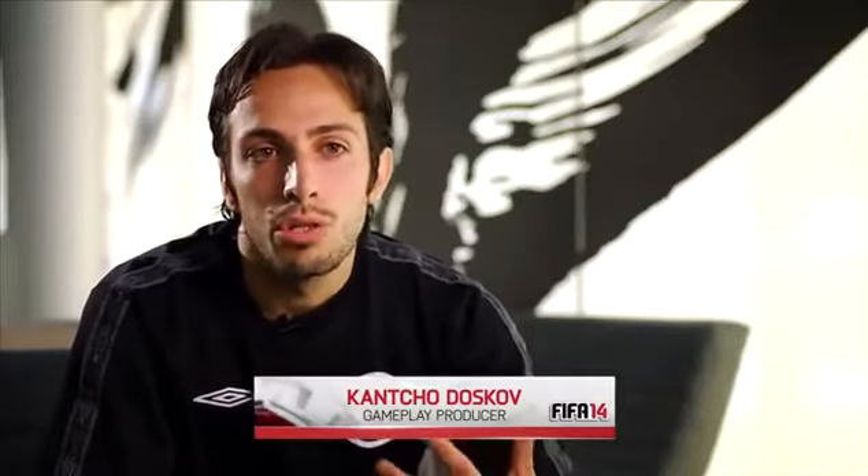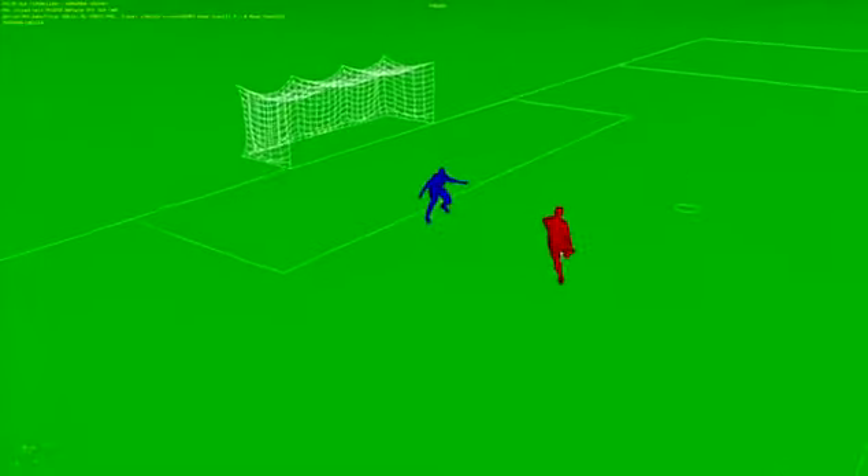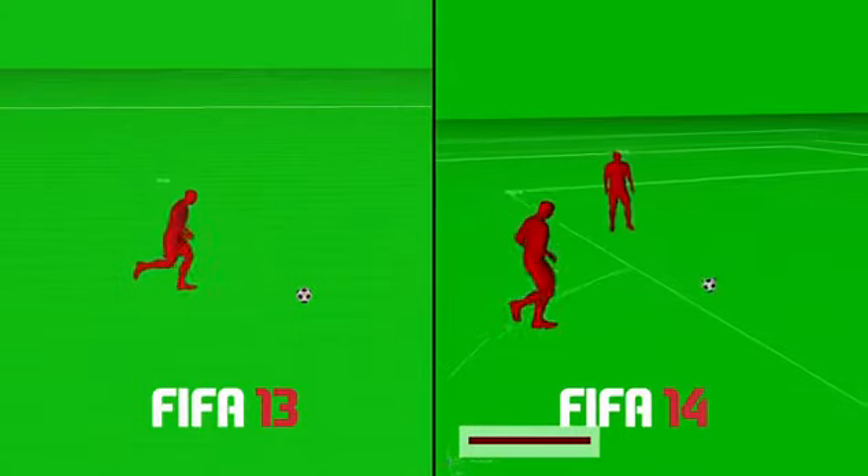What we wanted to do is replicate how a real footballer shoots a ball and how he adjusts his stride to contact the ball in the most appropriate way. So if I'm a right-footed player, I'm going to make sure that I adjust my angle to the goal so that I can hit it as effectively as possible with my strong foot. And that's what we've added to FIFA 14.